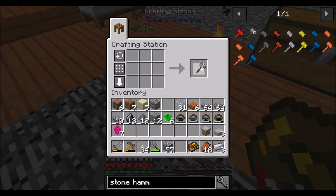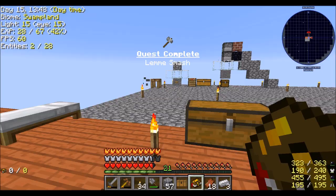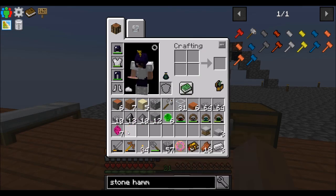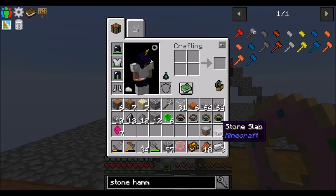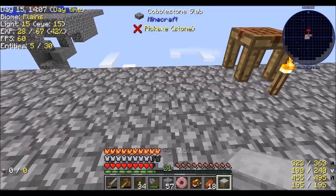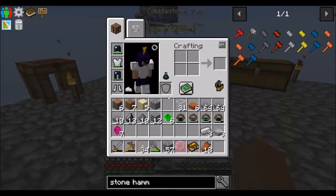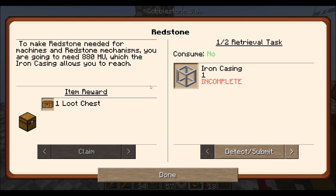Stone hammer — easy peasy. And I got a secret donut. You cannot comprehend this donut. I can't comprehend the donut — it doesn't seem that hard, it's a donut. I assume I need to have this in my inventory for hammering things. Simply by doing that it unlocks the quest for redstone. To make redstone needed for machines and redstone mechanisms, you're going to need 880 HU, which the iron casing allows you to reach.